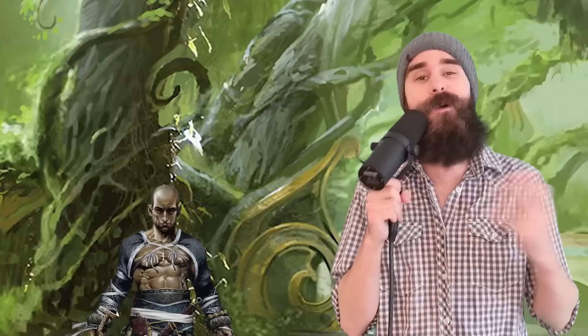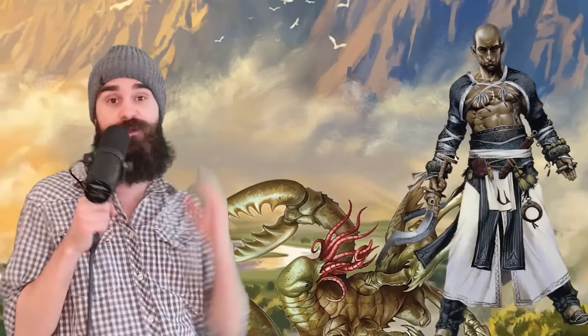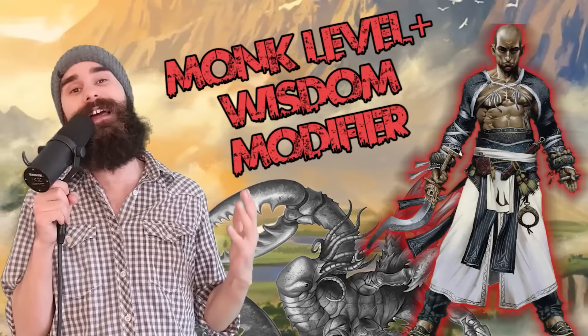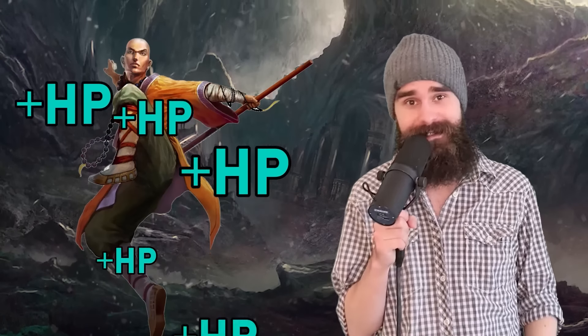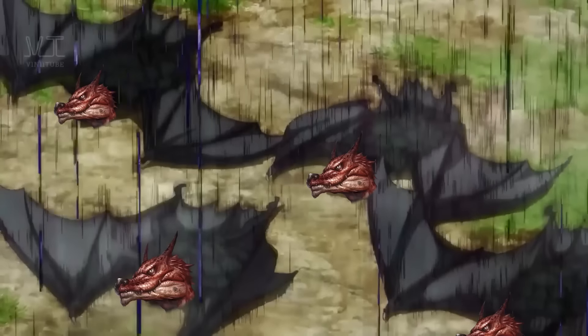Way of the Long Death Monk. The whole idea of the Long Death Monk is to extract benefits from killing people. Starting at level three, when you reduce a creature to zero hit points, you gain temporary hit points equal to your Monk level plus your Wisdom modifier. That's a lot of temporary hit points.